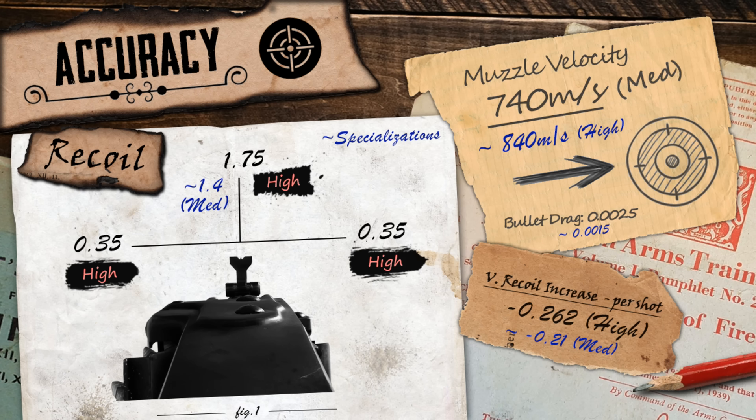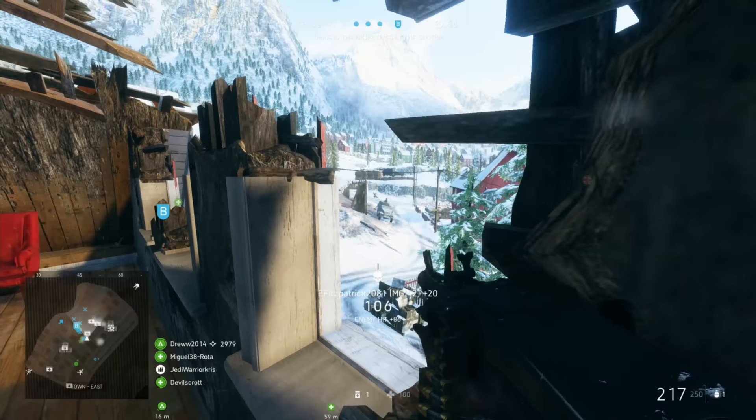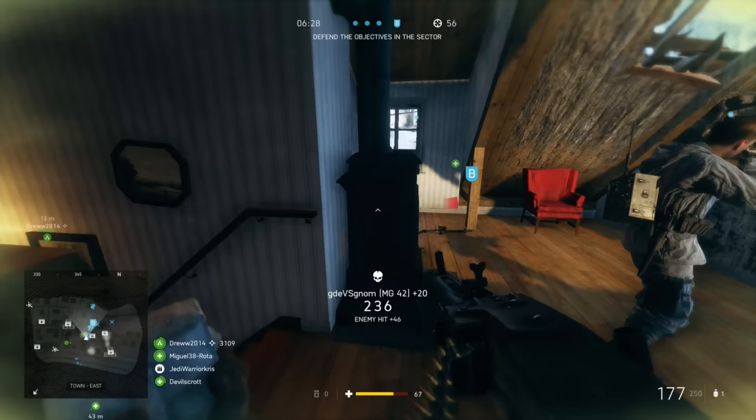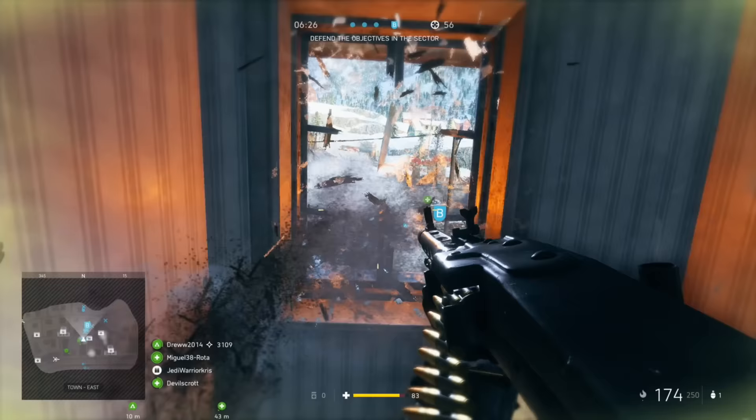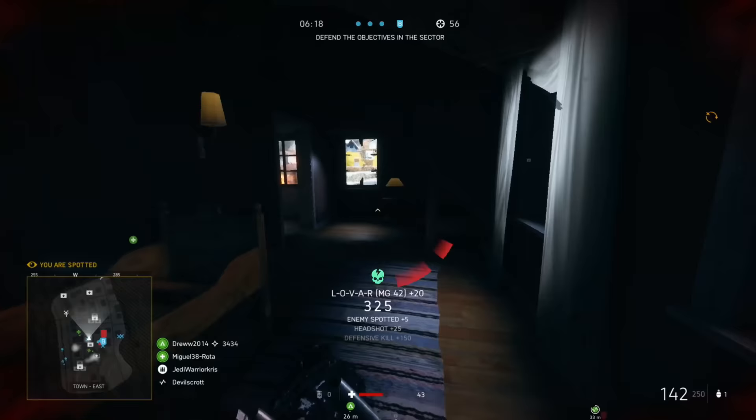The MG42 might be able to spray lots of bullets out super fast, giving it some of the best kill times in the game on paper, but those ridiculously short kill times will hardly ever be fully utilised due to the gun having a much heavier recoil pattern than normal, making it a bit harder to control and aim with. The gun has a vertical recoil figure of 1.75, matching up with the S2-200, giving it one of the highest upwards kick values in the class, plus it's also got some of the heaviest horizontal recoil figures too, with both its leftwards and rightwards kick being set at 0.35, so higher than the others.